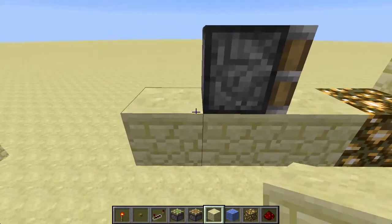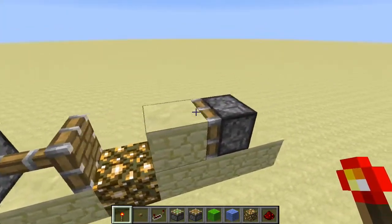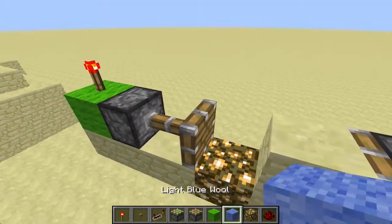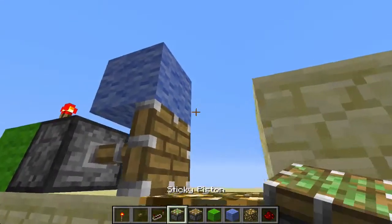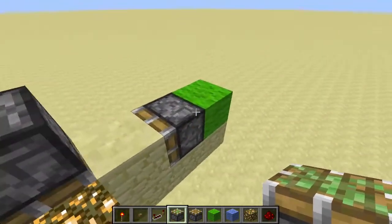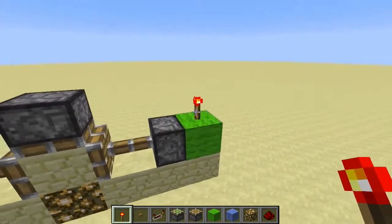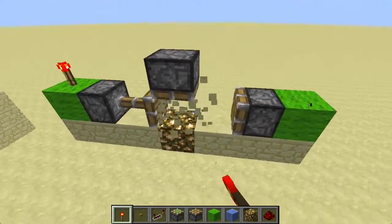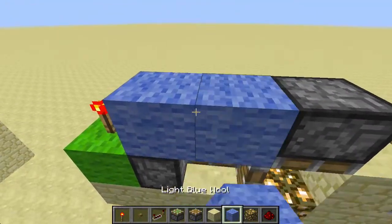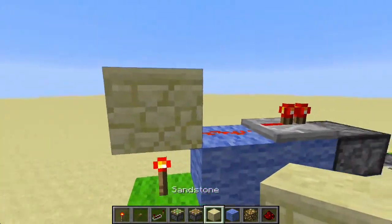Next, we have to put a redstone torch on top of this piston here and on top of this one as well. But before that, we're going to need to place down a sticky piston right here on top, and this piston has to be extended before we place down the torch — otherwise both pistons will be extended at the same time and we don't want that. Then we place down blocks, a repeater on top, redstone dust, and any type of block right here.